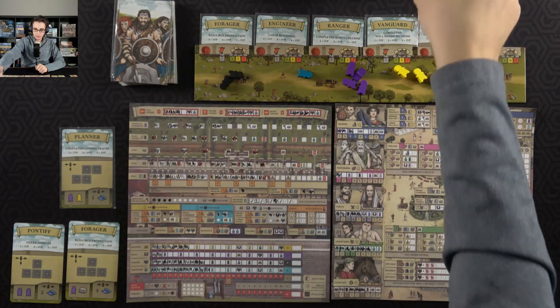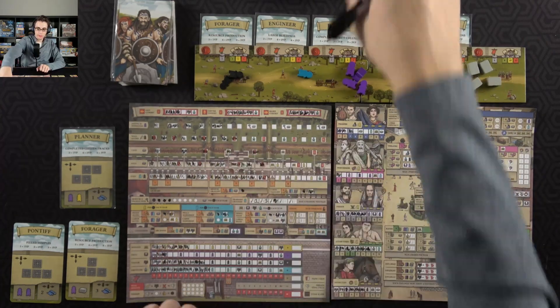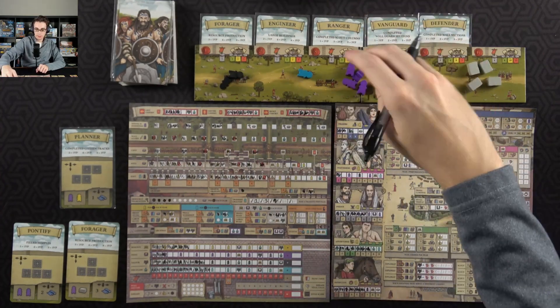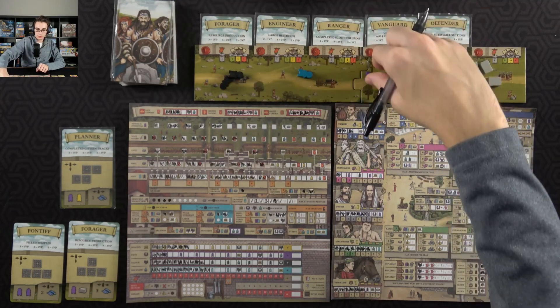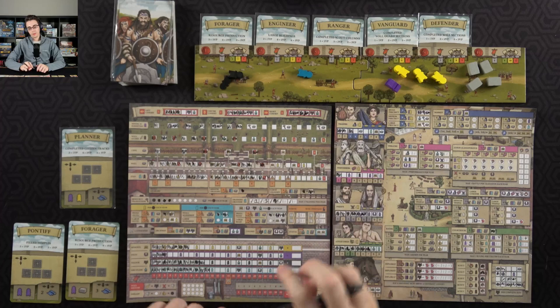I will spend one civilian over here on the priest track, that'll get me a little bit of piety, which gets me a servant. And then I will spend all four of these servants up here on the mining and foresting to clear out some of that.